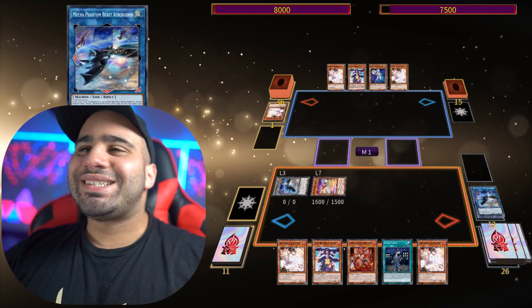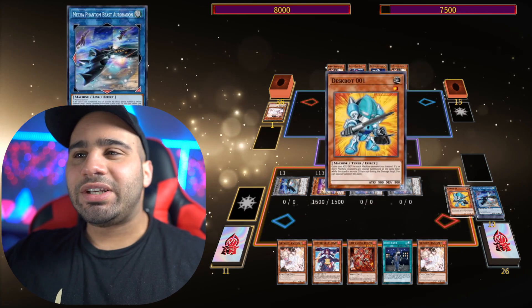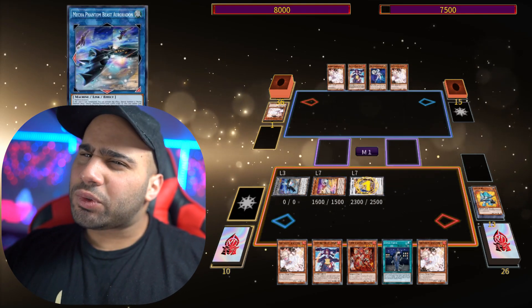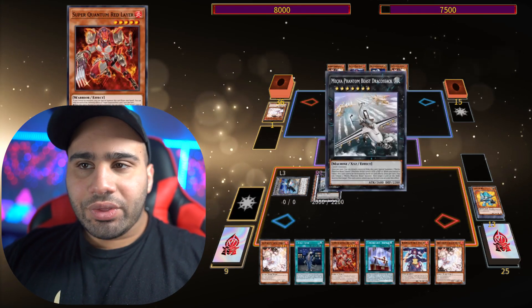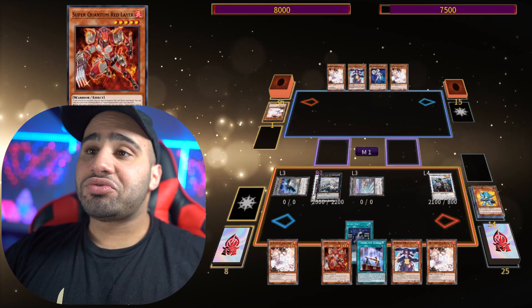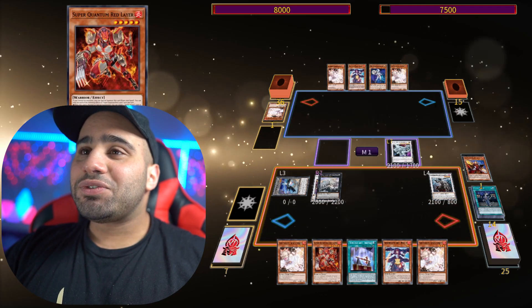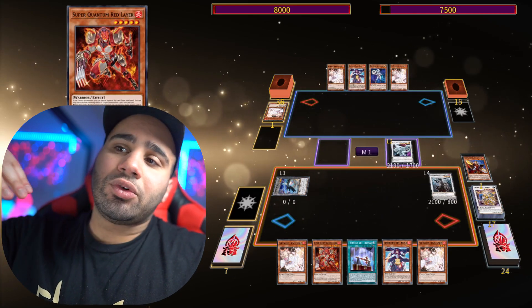Auradon is going to tribute itself — exactly what I thought — because you're locked under no link summoning for the rest of the turn. So this combo definitely cannot make Appaloosa, but it can still full combo. Isolde plus Renault is still everything you're going to see right now — it just doesn't make Appaloosa, that's the only difference. You can still go Draco Sack with the Bell Monk play.